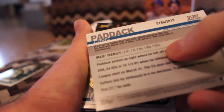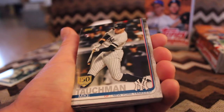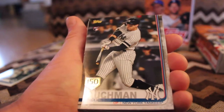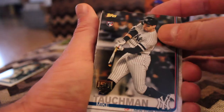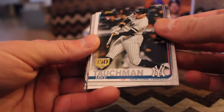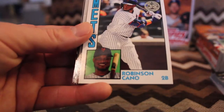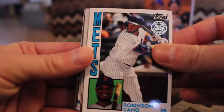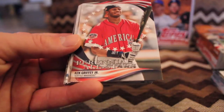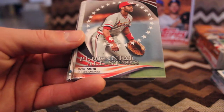And this one was numbered 198 — fairly low number considering it's out of 2,019. Another 150-year stamp. Mike Tauchman, rookie card. Robbie Cano — what will become of Cano? He's so good but it's been so hard for him to stay healthy lately. Perennial all-star Ken Griffey Jr. — outstanding. And another Ozzie Smith perennial all-star.